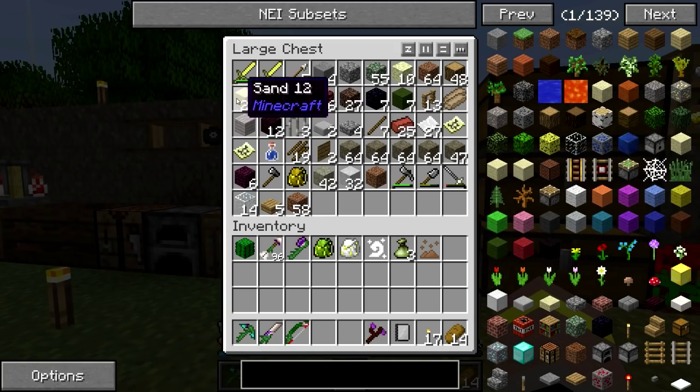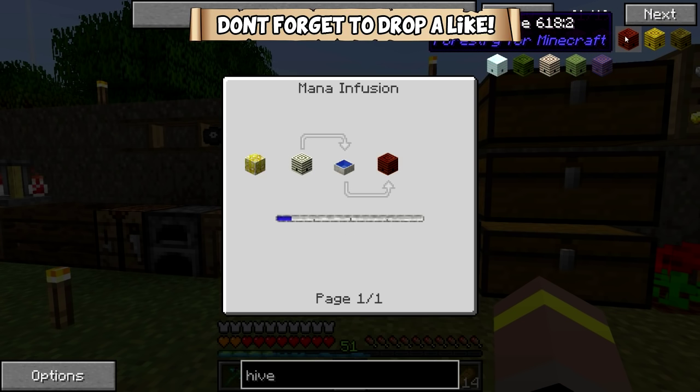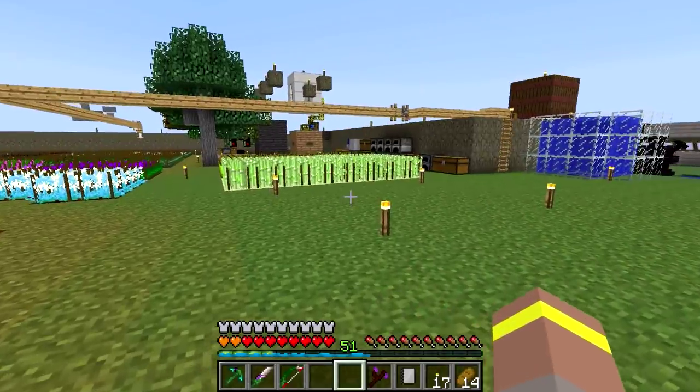So that should now work — that's going to be the plan. Let me grab some sand. There we go, we needed two bits of sand. Let's have a look inside here because we actually always make a particular type of hive. I think it's this one. So: two sand, cactus, essence of earth, essence of air, and then we needed the bees.